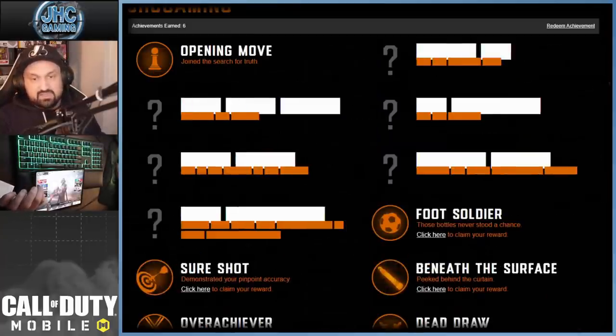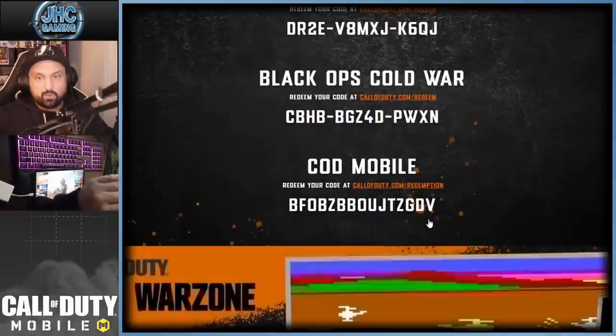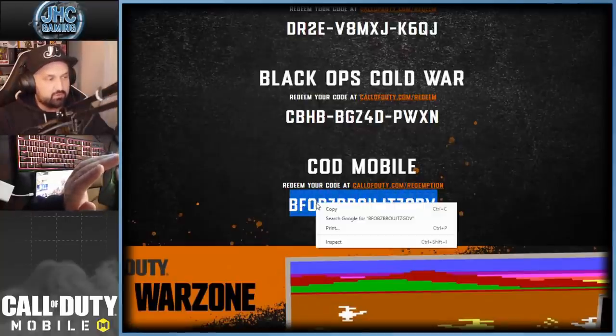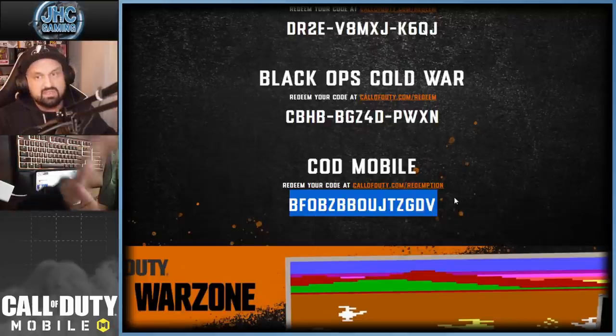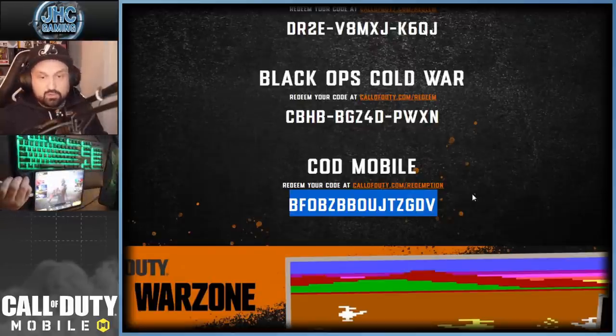It says 'pieces in play' — one at the start, one at the end, nine and eight to separate the words. I'm going to put it in the description too. You just have to copy it and then submit. It's going to unlock an achievement on your pawntakespawn account — hopefully you did create an account earlier. Then go to your achievements; it's the last one on the bottom right, called Dead Draw. Click to claim your reward and it's going to give you a code for COD Mobile.